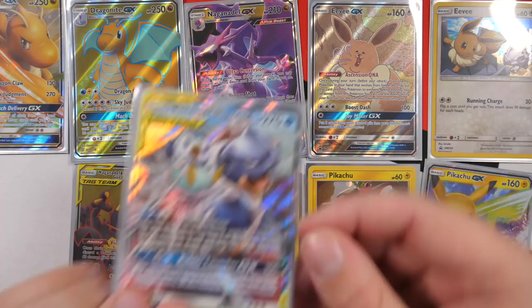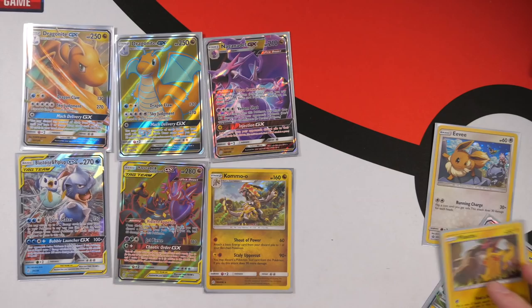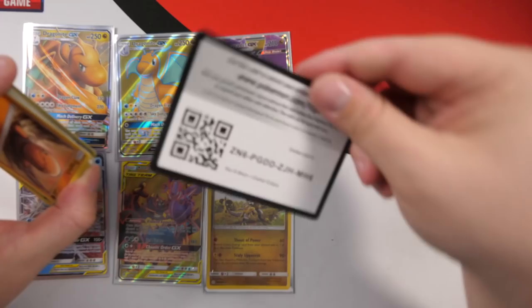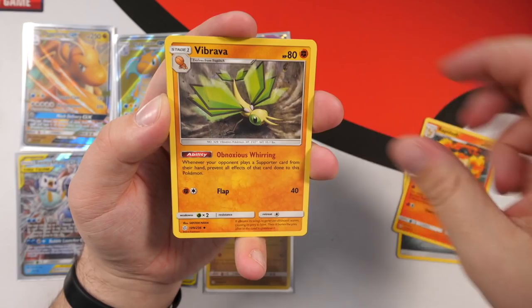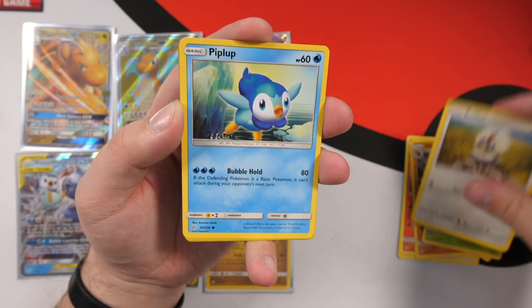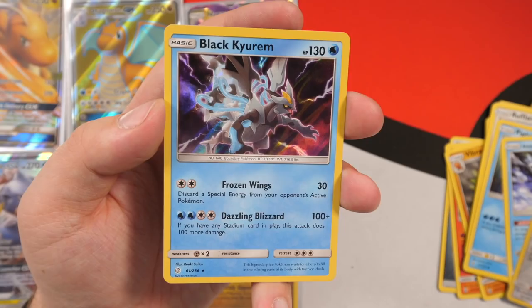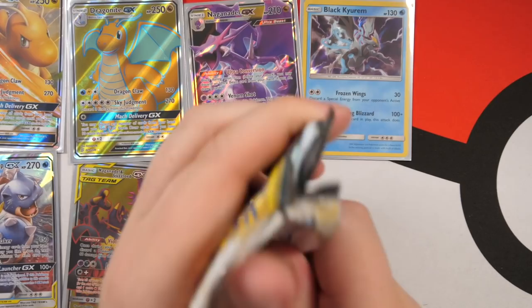Second bonus pack: guessing metal — got fire energy. We have Rapidash, Vibrava, Probopass, Trapinch, Oddish, Rufflet, Piplup, Alolan Vulpix, reverse holo Stufful, and Black Kyurem as the holo card. That's definitely getting sleeved up — a decent pull. Not too crazy but decent enough to sleeve and put aside.